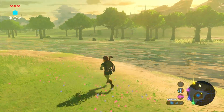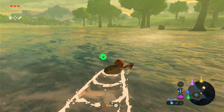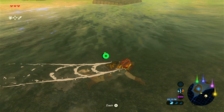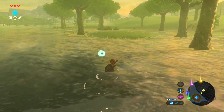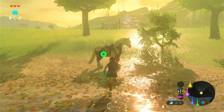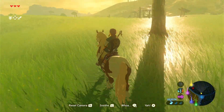We should probably go get the horse. We'll get back there at some point. Because we got that chest, didn't we? Yeah, we got the chest. I think we just have to... Okay. That was not that far of a swim. Let's go, horsey. Where do I want to go now? I think I kind of want to go to Hyrule Bridge. Or the bridge. I think I want to go to the bridge.